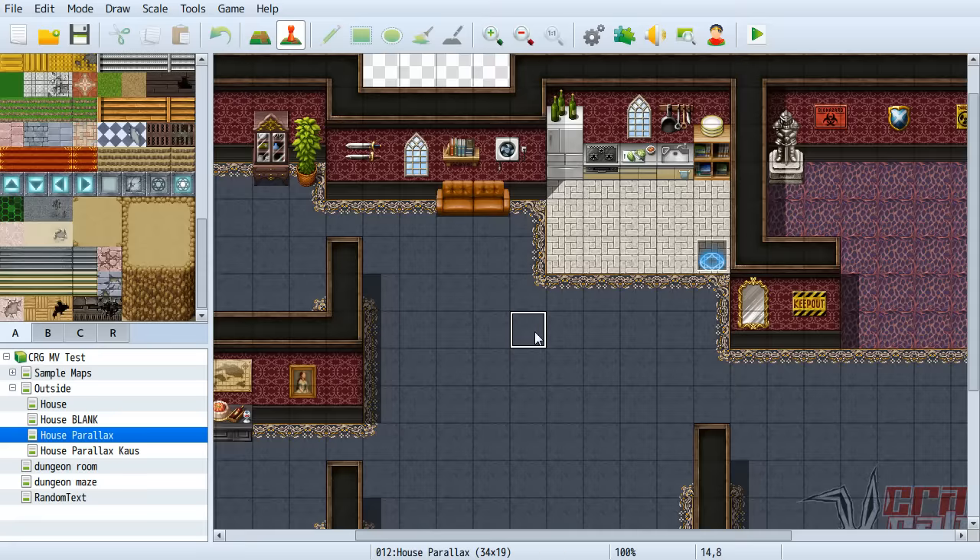There are plugins that emulate a larger event square size — if you have a big monster taking up four or nine squares, a plugin can tell it to occupy that many squares so players can't overlap the character. Another workaround: you can use regions to call common events, so instead of copying an event five times across a kitchen, you paint the whole area a region and have a common event display the text.